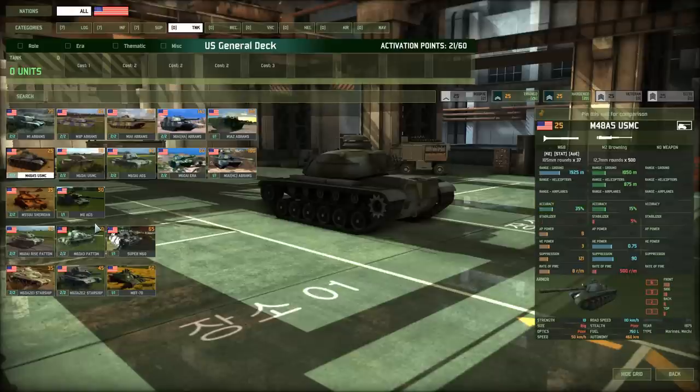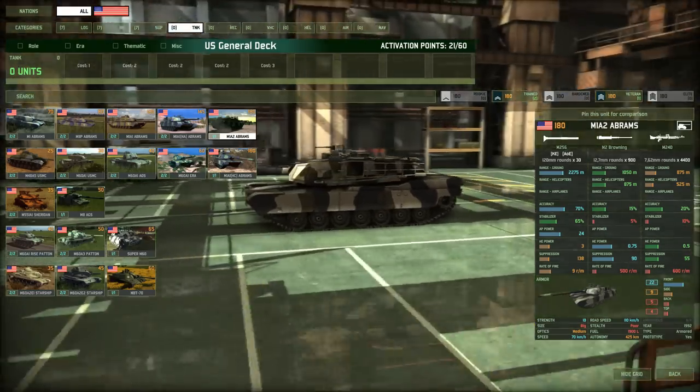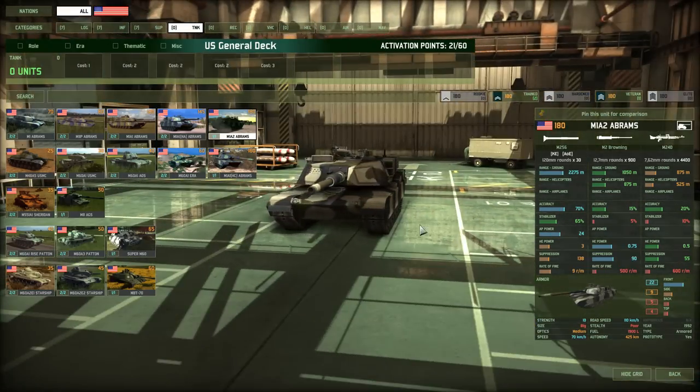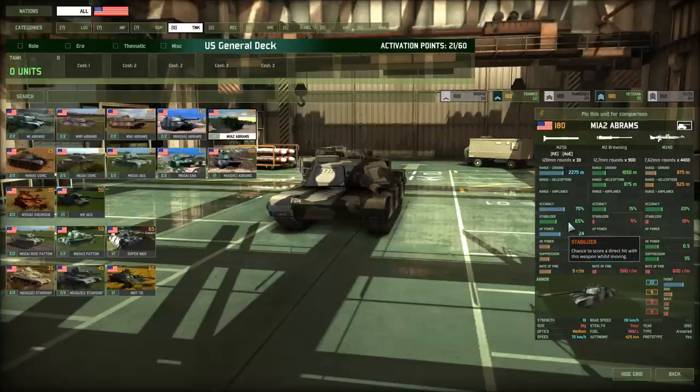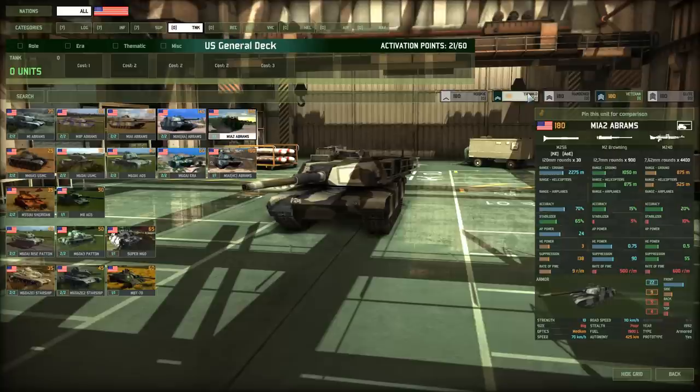First, I'm going with a couple of super heavies — the best tanks available, but they should never be leading a charge from the front. Always have a group of cheaper tanks surrounding them. The M1A2 Abrams comes with very high accuracy even on the move, good AP power, good frontal armor, and two machine guns to help fend off infantry. I want two of these.